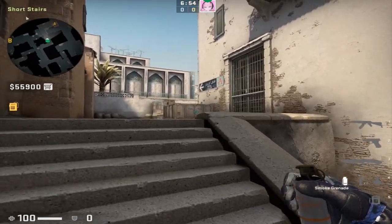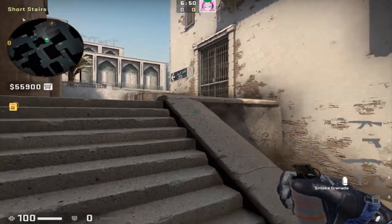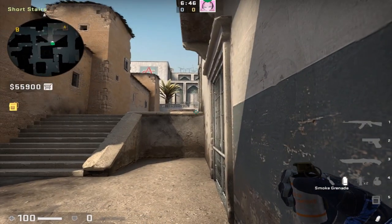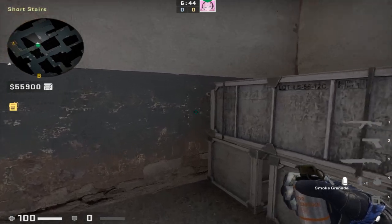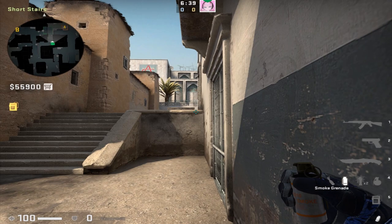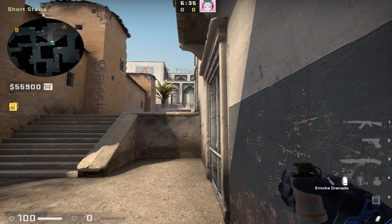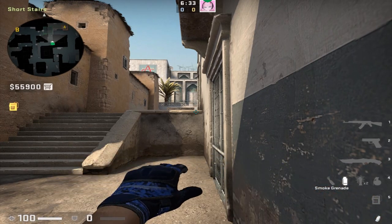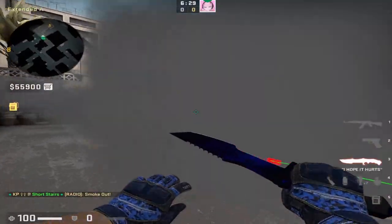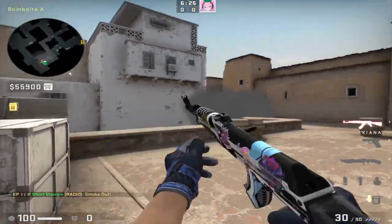Next up from cat is the cat progression smoke. There are two ways to throw this — one has a very interesting one-way and the other is just to get up cat quickly. For the standard cat progression to get up cat quickly, find yourself in the corner with this crate and look for this line along the staircase. Place your crosshair just about here in between the gap of this crate and the wall, and left click throw. This is going to land as the cat progression smoke which will block off any enemy CT holding on the bomb site.